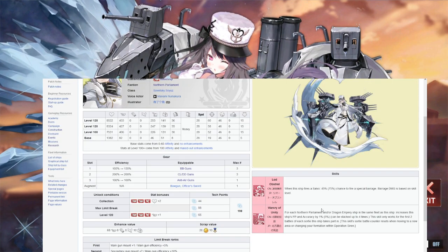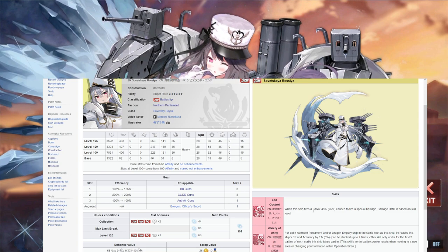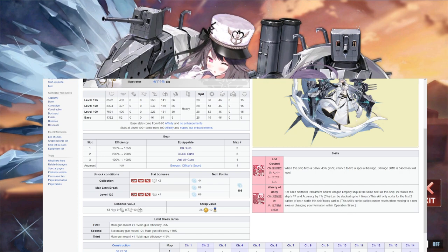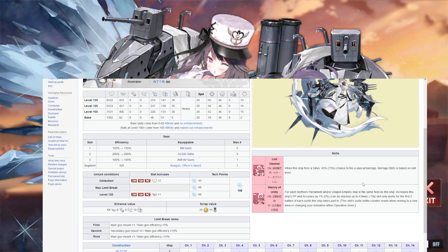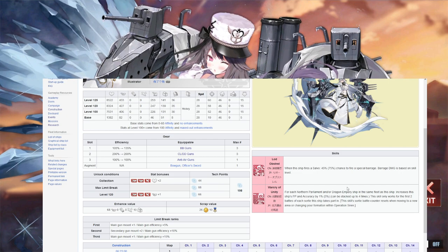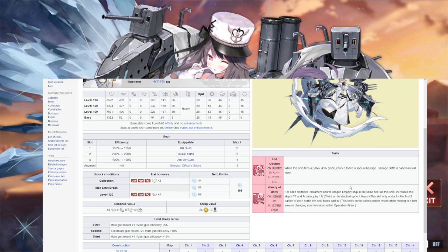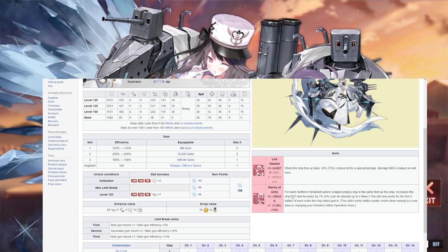Let's go to ships — I'll try to keep this brief without rambling too much. So Russia: she has a special fire's-next barrage. She buffs herself if she has a bunch of Northern Parliament or Dragon Emperor ships in the same fleet — so a Russian or Chinese fleet — and she gets up to 20% accuracy and firepower. It only works with the first two volleys of each sortie this ship takes part in, so if you have her in the mob fleet this will not last the entire encounter. Probably better for boss fleets.